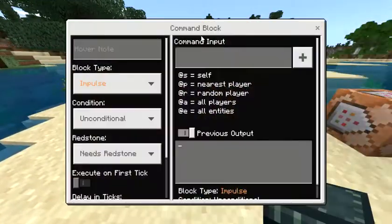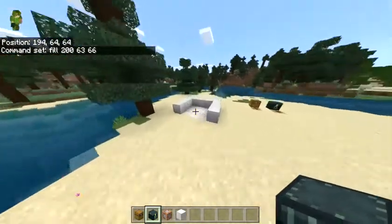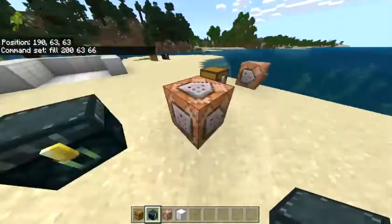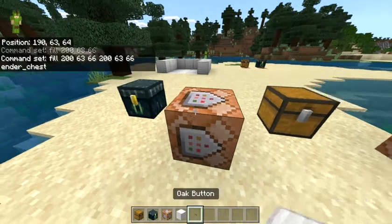For the ender chest, it's really simple. In a command block, type: fill 263 66 — your target coordinate — type that in twice because it's only one block, and then type 'ender_chest'. That's it.